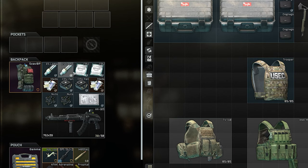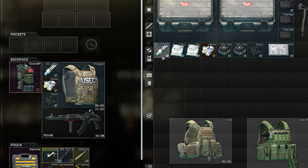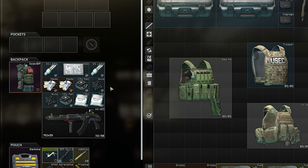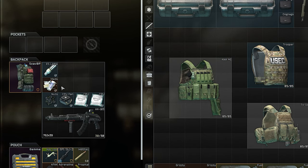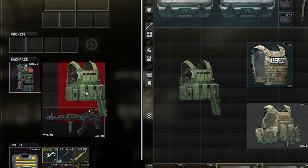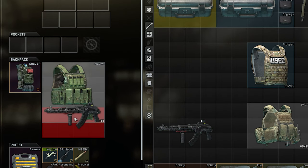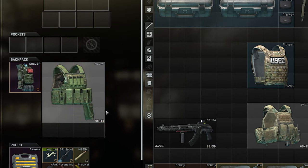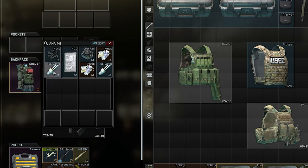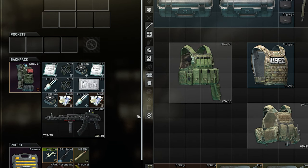For the Trooper and vests in general, the insurance return rate is a lot higher — it blocks space in your backpack, and if you find something more valuable in rubles-per-slot, you're not going to pick up an armor. The Anna is a great budget rig because I get it back all the time. It offers a lot of space, but with common backpacks it fills up, leaving no room for weapons or big items. It's also heavy at 8 kilograms, so most people just leave it — making it my little budget secret.